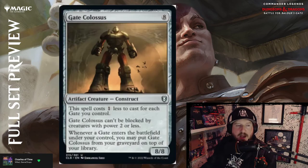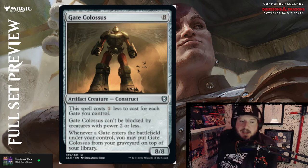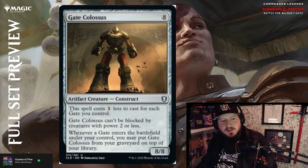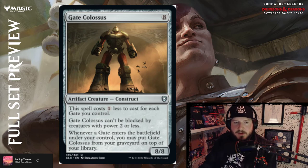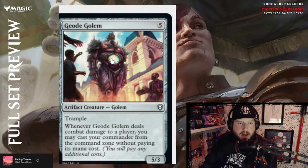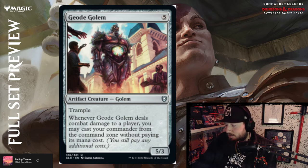Gate Colossus — eight colorless for an 8/8 artifact creature construct. This spell costs one less for each Gate you control. Gate Colossus can't be blocked by creatures with power two or less. Whenever a Gate enters the battlefield under your control, you may put Gate Colossus from your graveyard onto the top of your library. Geode Golem — five colorless for a 5/3 Golem with trample. Whenever Geode Golem deals combat damage to a player, you may cast your commander from the command zone without paying its mana cost. That is a big deal.